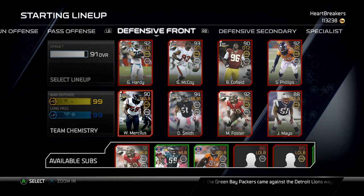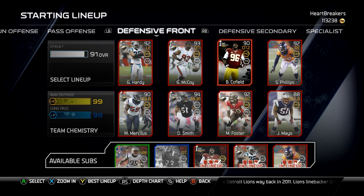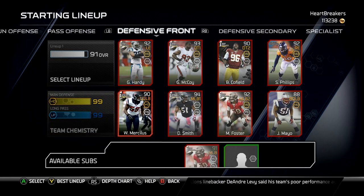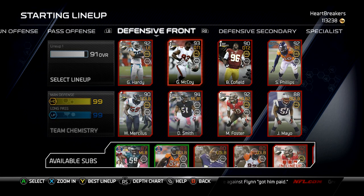Defensive front — much better than the last time you saw my team. We got Greg Hardy, Gerald McCoy, Barry Cofield, Sean Phillips, Whitney Merciless, Daryl Smith, Mason Foster, and Gerard Mayo. I really like my defensive front.